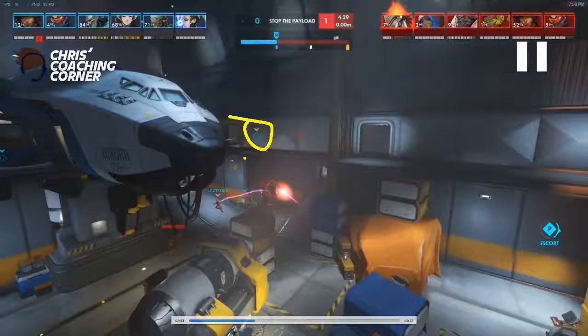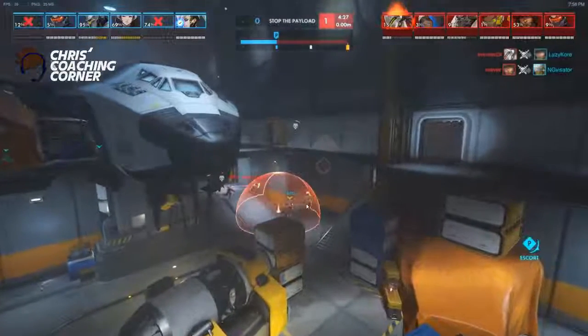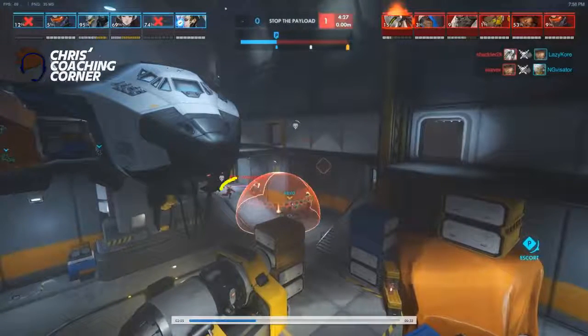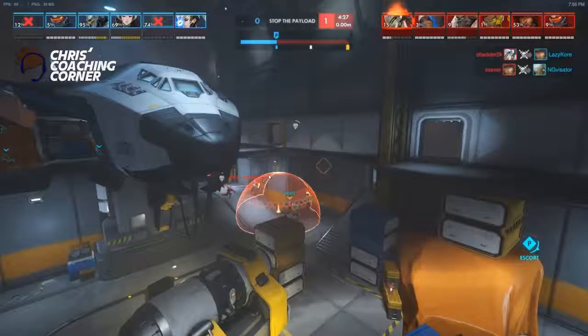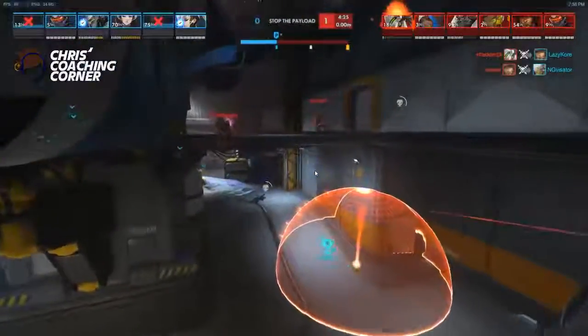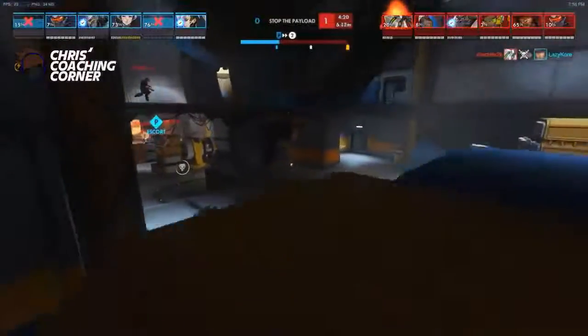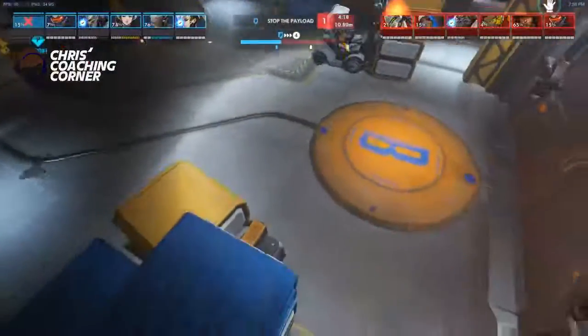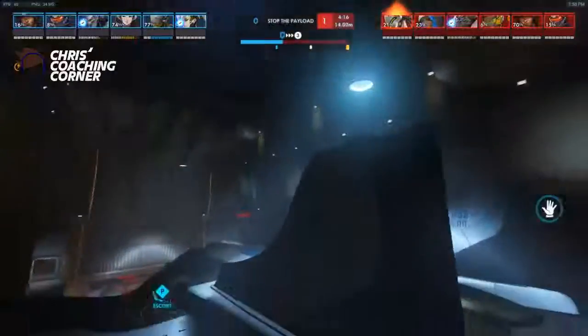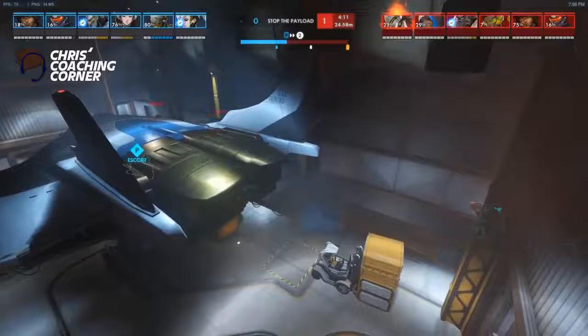Once again the Zenyatta is by themselves, pushed way too far, going to get staggered here most likely. The Reinhardt by themselves. The McCree by themselves. Like they're 1, 2, 3 — instead if they were 3 up here or they just waited for the team. Very staggered. They lose 2 of them. Reinhardt's lucky not to die just because he can charge out. Compliments to the attacking side for being aggressive, spotting out those weaknesses, and being very prepared to go on them as soon as possible.